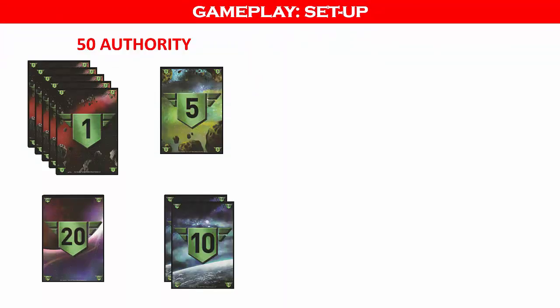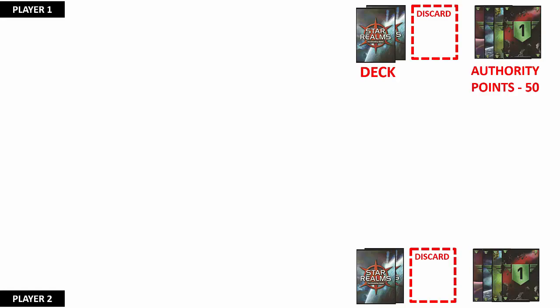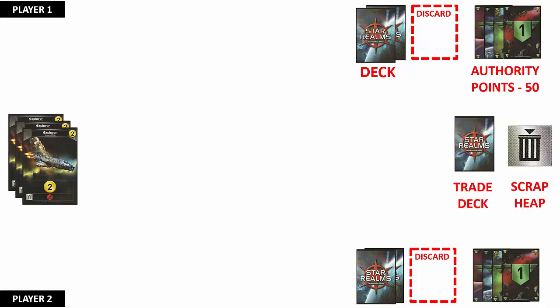Now let's set up the game for 2 players since we will be using a single deck. Each player receives 50 authority points represented by the numbered cards; cards will be subtracted or added as the points change during the game. Each player also receives a starting deck of 8 Scouts and 2 Vipers. Each player will face each other in the play area, shuffle their starting deck, and place it face down with room for a discard pile. The authority points should be placed in plain sight. Next, place the explorer cards together face up in one stack in the middle, then shuffle the trade deck and place it in the middle of the play area.